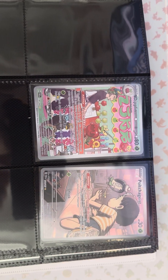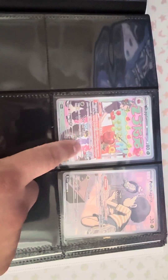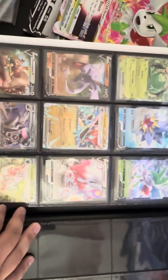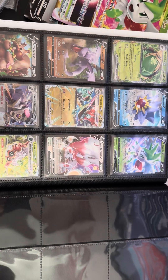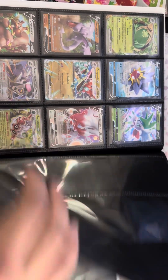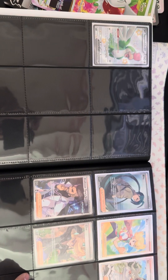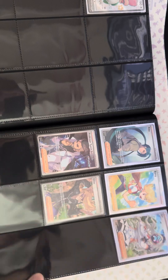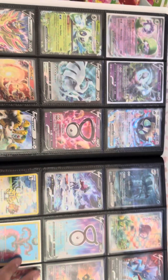We got the Poltergeist and Diplin — we actually just pulled this Diplin not too long ago in the last pack opening. In this page, just a couple cards. Zorua is probably my favorite. We do have a shiny Squaliby EX over here by himself — loner. We got some Trainer Full Arts right there.